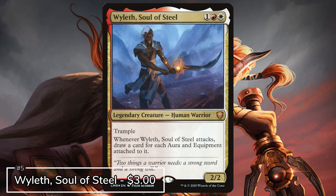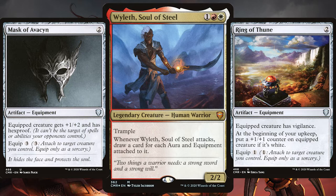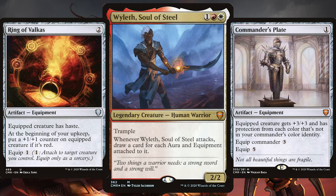For the next commander we have Wyleth, Soul of Steel. A new commander from Commander Legends and again one that revolves around auras and equipment. A reason this is so popular is not only because it's new but because of the huge card draw potential it possesses, which especially in Boros colours is pretty rare. We're filling the deck heavily with all those auras and equipment.